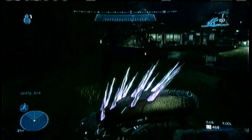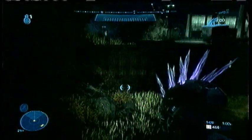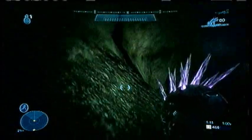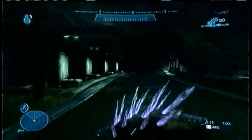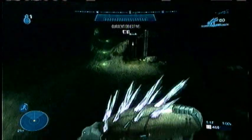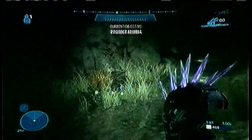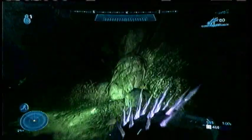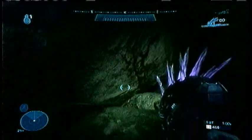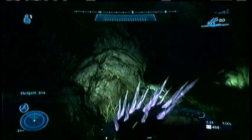Once you get up the tunnel, you want to stay to the left and run over to this wall over here. You just want to jump up and skip this whole section. Then run through this tunnel all the way down, just like you normally would in campaign.